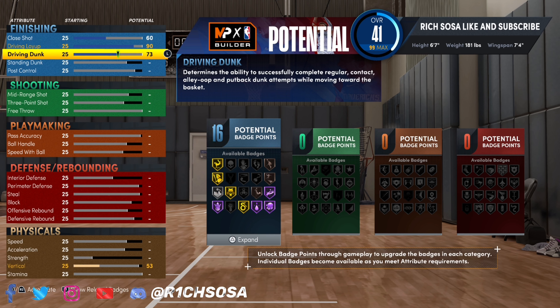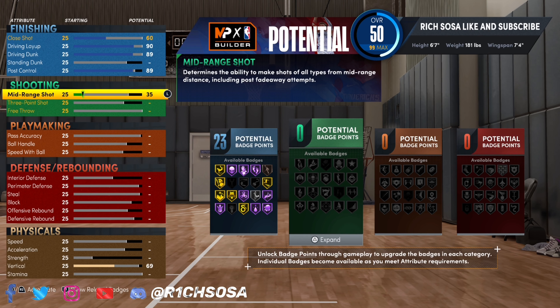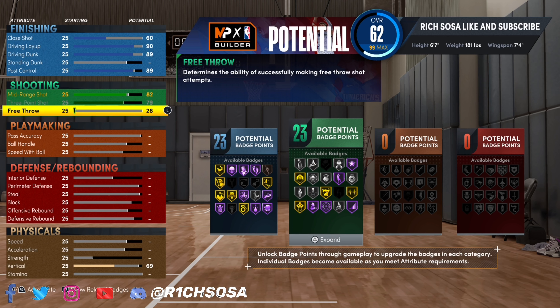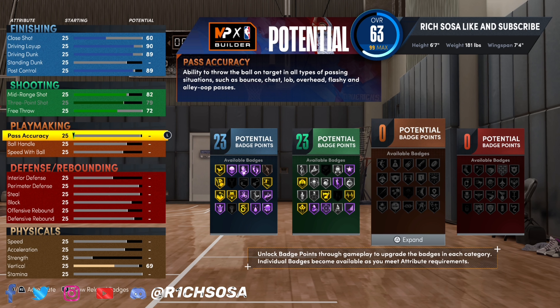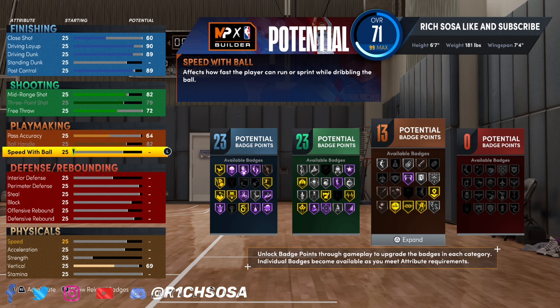For the close shot, put that to a 60. Driving layup has to be a 90 — it cannot go anything higher than that. The driving dunk is going to be an 89; if you go higher it's going to change up the build name. Post control goes to an 89, which gives us 23 badges in finishing. For the mid-range shot, put it to an 82 — do not go higher or the build name changes. Free throw put to a 72.